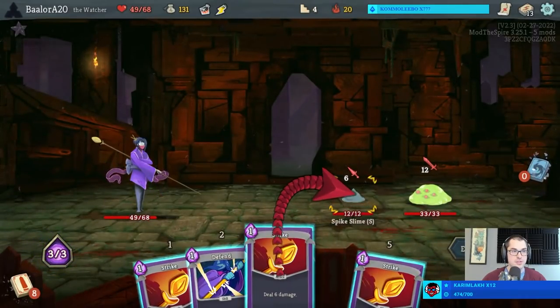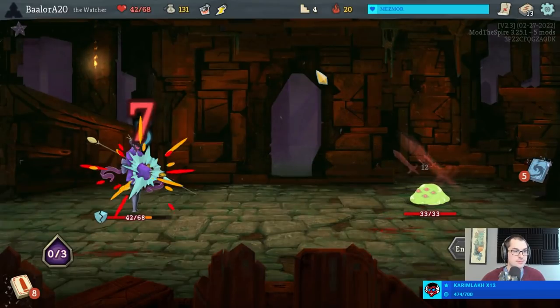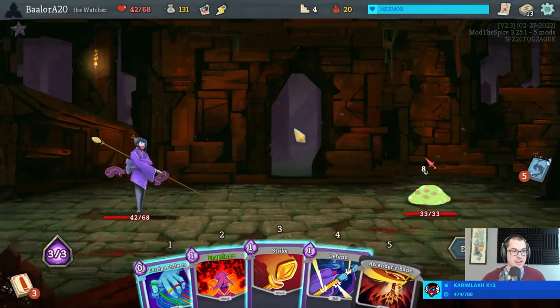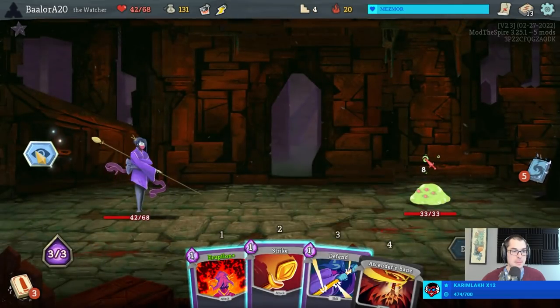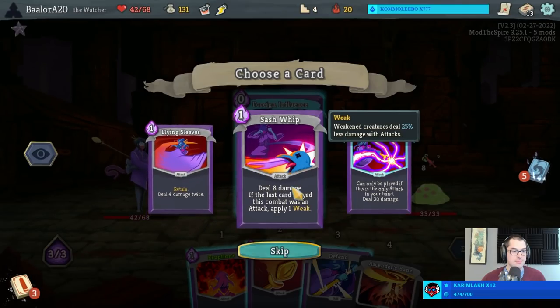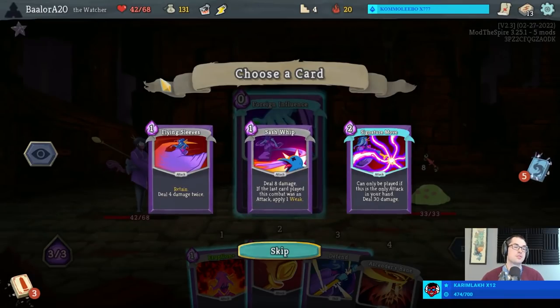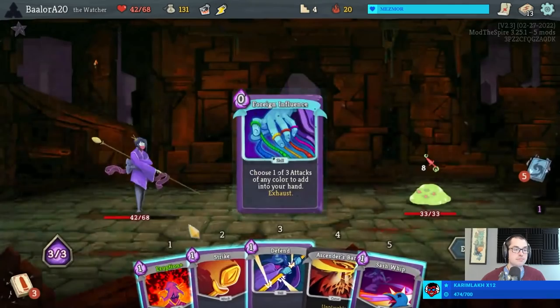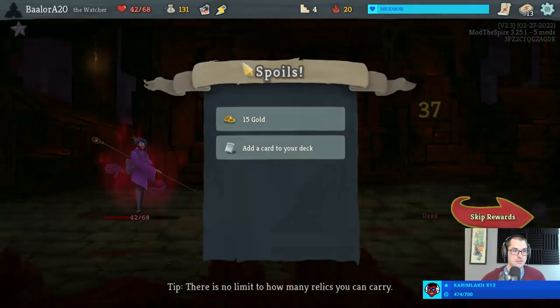There's a lot of removal events in Act 1. Also, this fight - hello! There's actually not a half-bad energy potion there. So nine plus 12 plus 16 - that's a kill! Thanks, Foreign Influence.